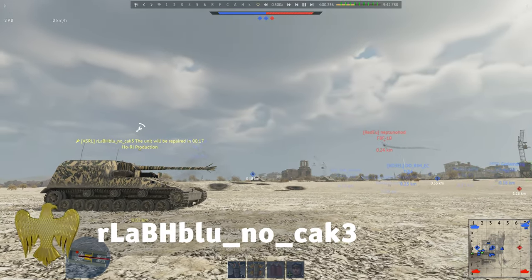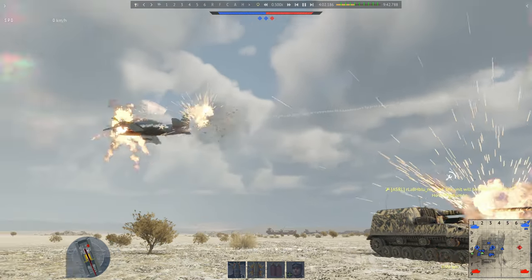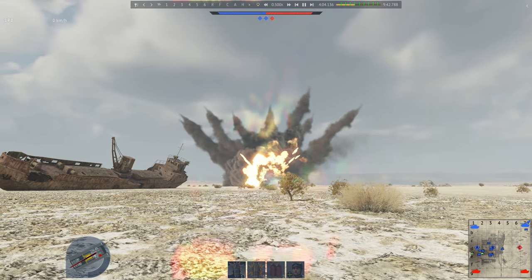The Hori's frontal armor is so thick that an enemy round doesn't just ricochet — it wipes out a Bearcat flying past. Can your armor boast frags of its own?